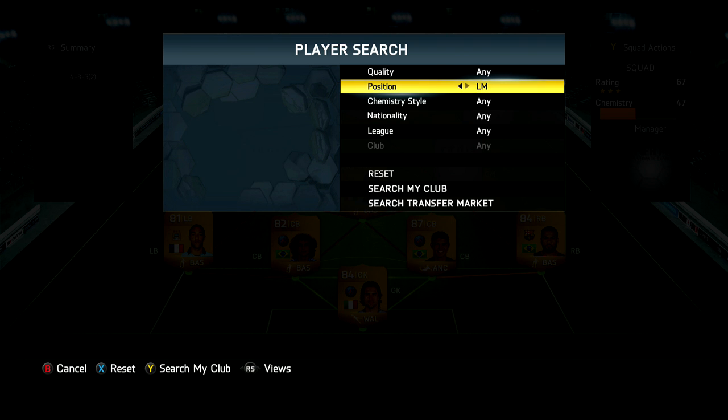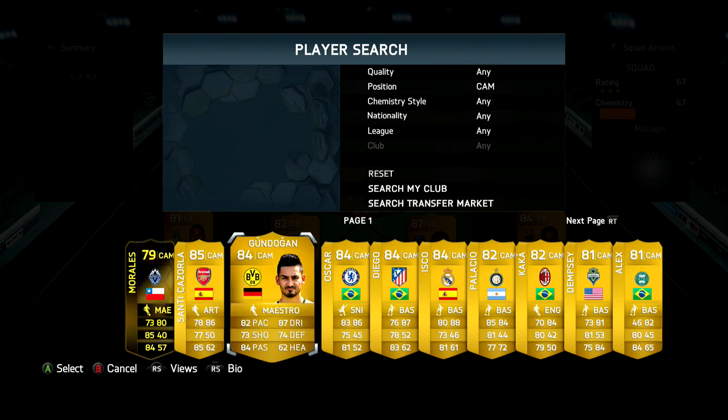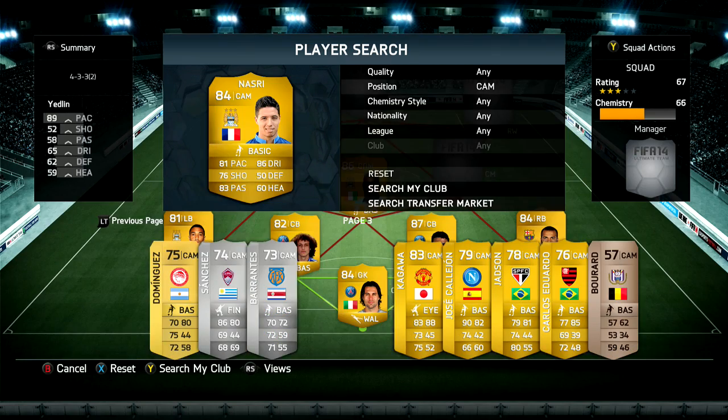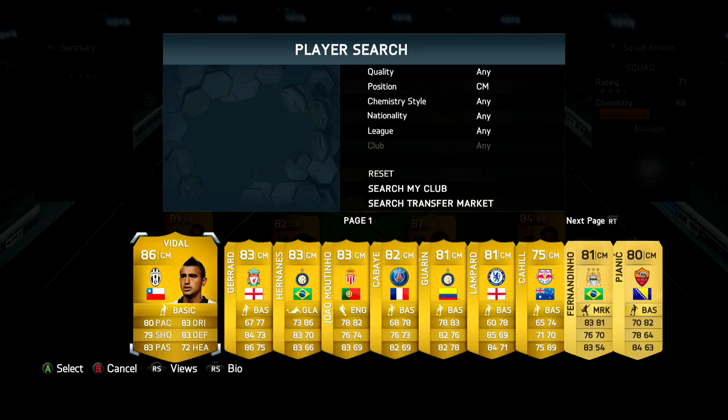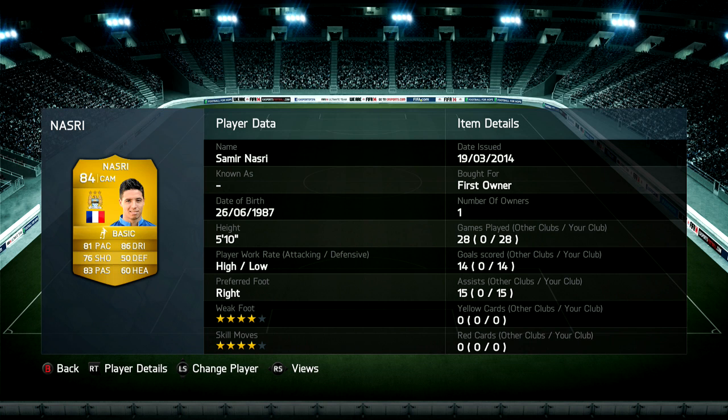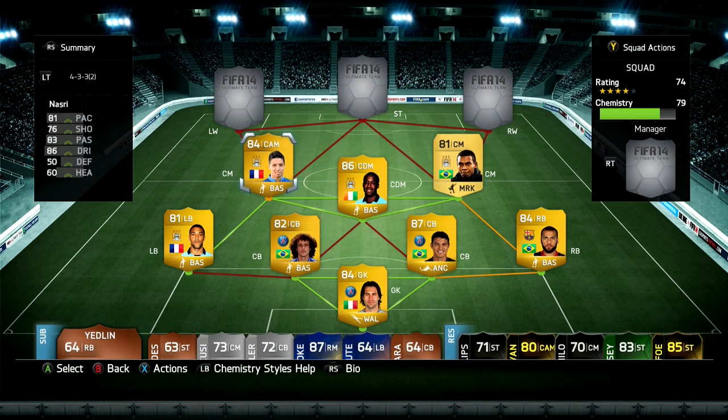Moving on to the midfield, one is actually in a CAM role — at the end because he's untradeable — and that is Samir Nasri on the left side. On the right side we have non-red Fernandinho. For me, Nasri is just simply an overpowered player — 14 goals and 15 assists says something. This guy saved my team in a lot of situations. Even with his high/low work rates, he always seems to pull back into the midfield and be ready for the counter-attack.